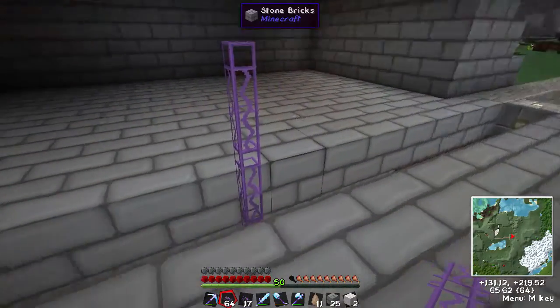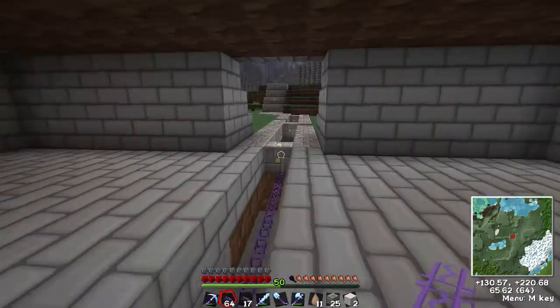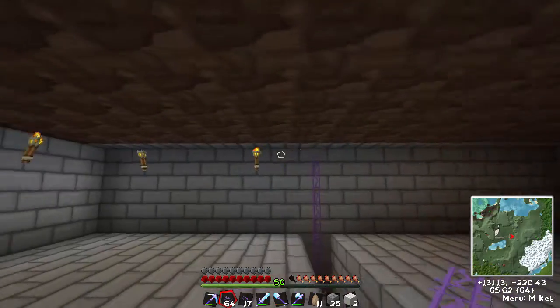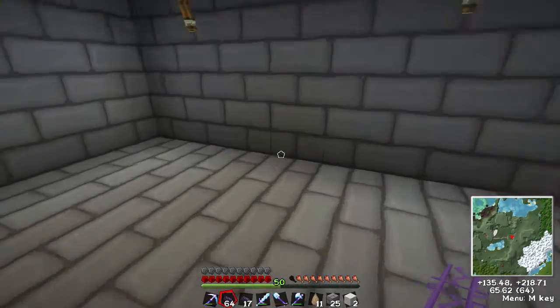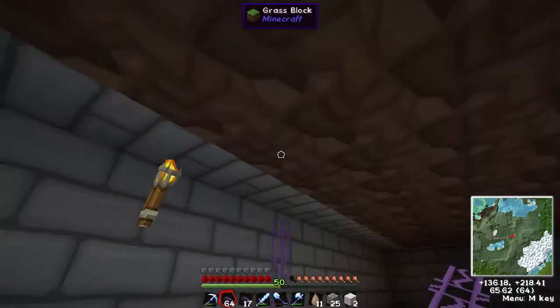So basically as you can see I've dressed it all up inside. What we're up to now is making the harvester and the planter. We also need to get an ender tank in here with a magmatic dynamo so I can power these two things up.